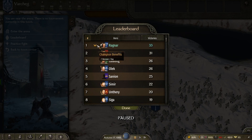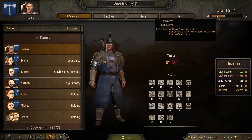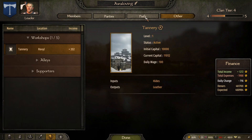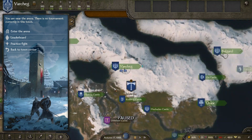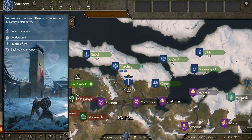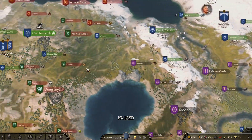I also achieved the champion benefits and the achievement called God of the Arena, which passively grants you one renown point without doing anything — just be the leader of the arena by winning the tournaments. It's more than enough to advance to clan tier 3. My clan already has more, which is between tier 4 and 5, well above the required renown.